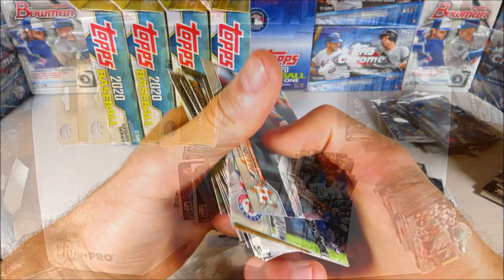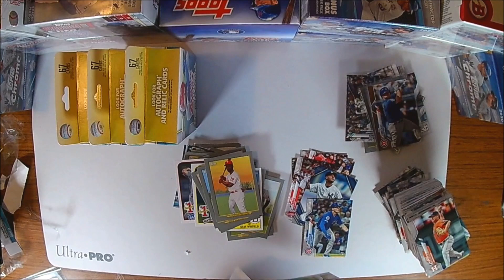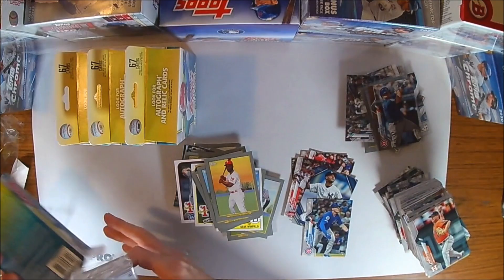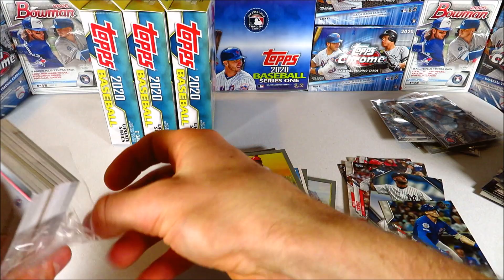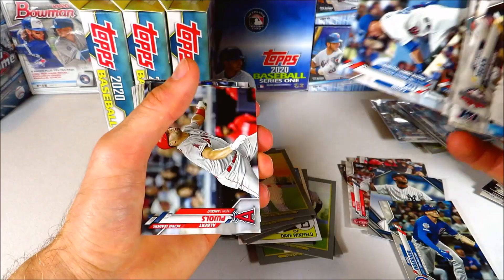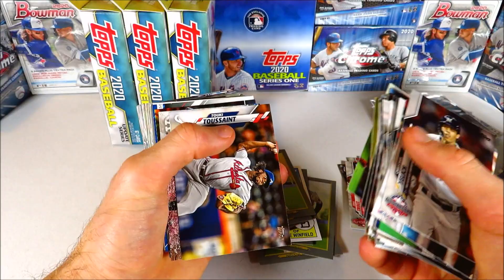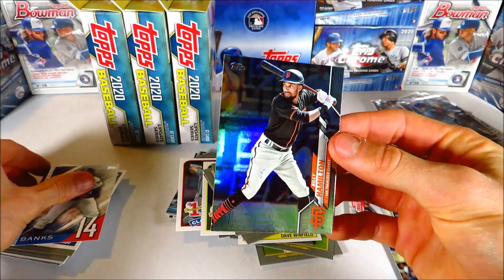I decided to buy a case of this stuff because I think hangers are better than any other type of retail distribution. It's the best cost per card, and it's also the best way to protect the cards — a nice sturdy cardboard box. They can't be searched or tampered with; you can't really pack search the hangers, especially since this was a sealed case. Good bang for your buck, lots of different cards, and a good chance to get something good. That's why I like these hangers a lot. On to our fifth box — we're past the halfway mark. Gavin Lux rookie debut.